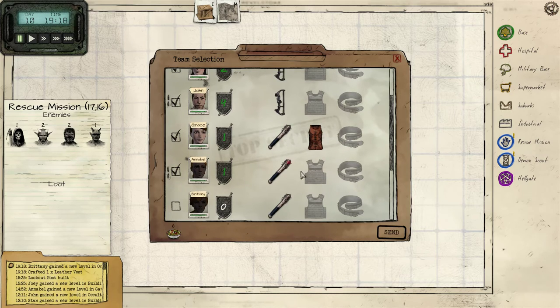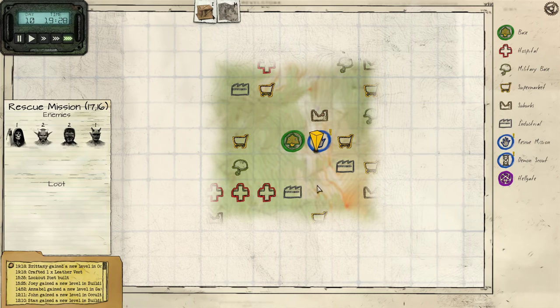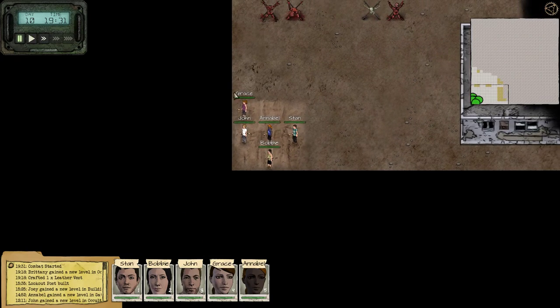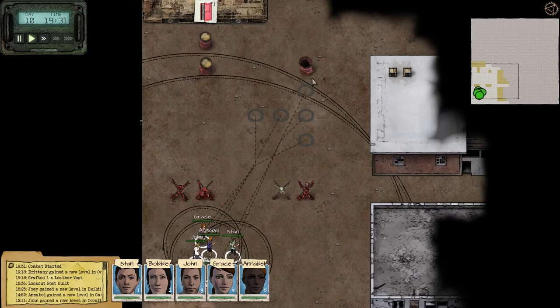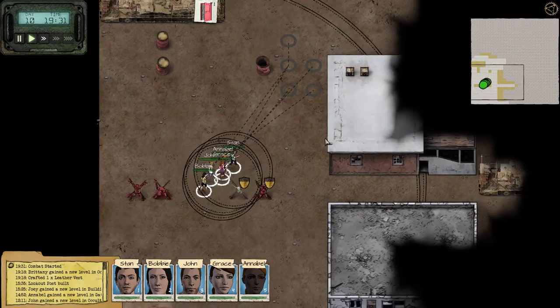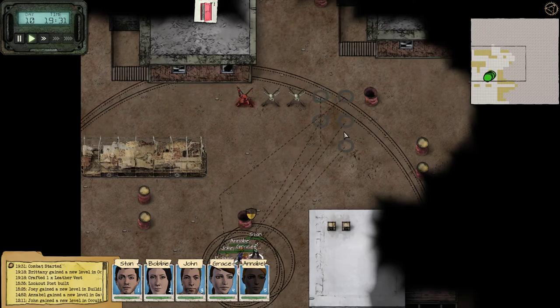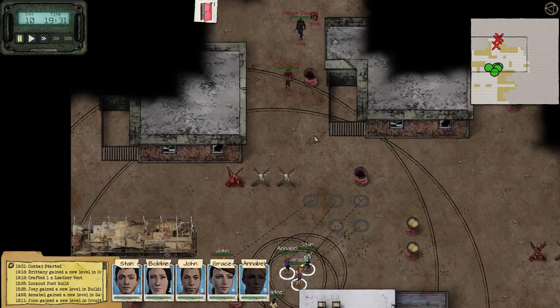We could only send five. Now we need to craft another one for Annabelle. Then our raids and parties are gonna be fully equipped — at least for now. We could definitely get a lot better armor than Leather Vests, even though I have no idea how good the future armor is, because we've never had a chance to get to it.